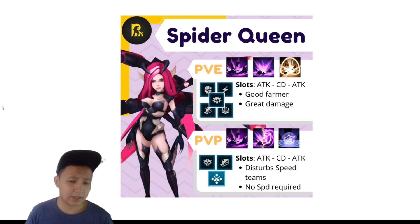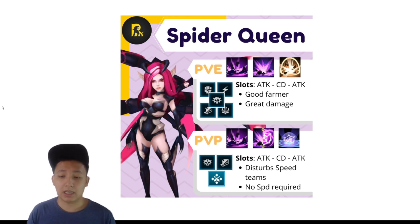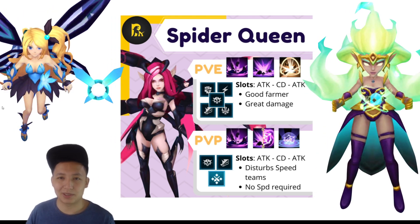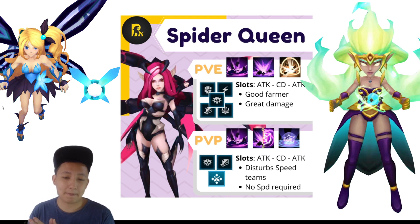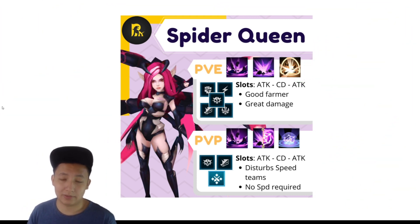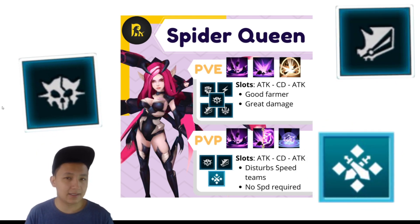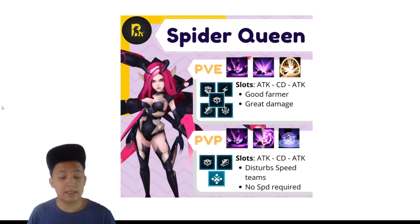Cobwebs allows Spider Queen to always go first, even if Spider Queen has zero plus speed and the enemy windwalker has like 300 total speed. I've also noticed that Cobwebs is messing up the speed order of a lot of teams — imagine they're trying to flame spirit you, they need an attack buff and then the flame spirit, but sometimes it reverses the order so flame spirit goes first and then the Una goes later, messing up their preferred order. For runes I've recommended Desperation, Berserk, and Conflict — Conflict being probably the least desirable.